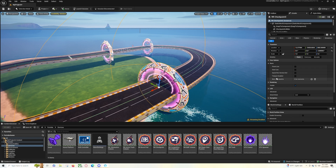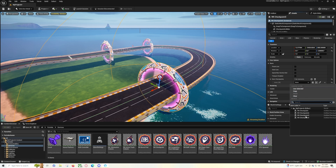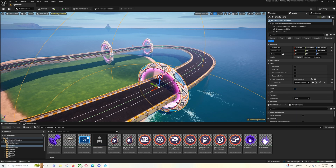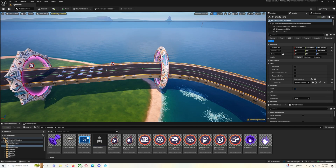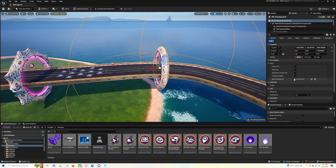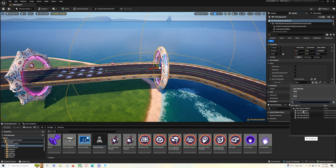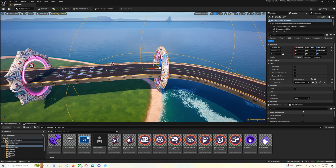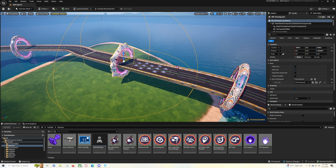Checkpoint three may have no next checkpoint set at all, so add an element and set it to checkpoint four. Then click on checkpoint four — it also has nothing set — so click that and set it back to the very first checkpoint, rocket racing checkpoint one, to complete the series and loop back to the start.